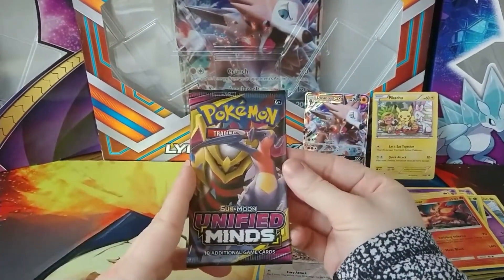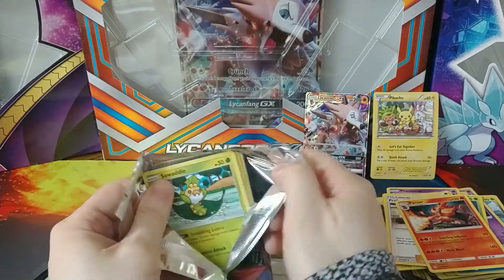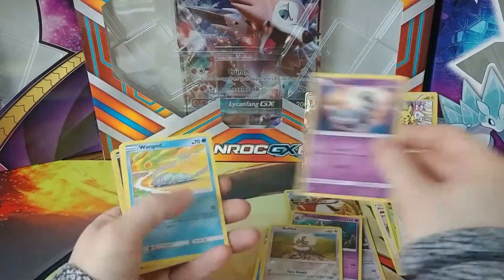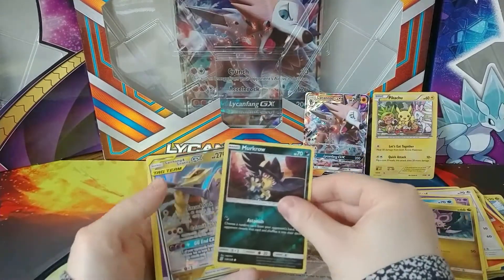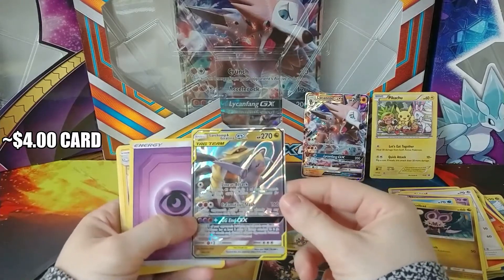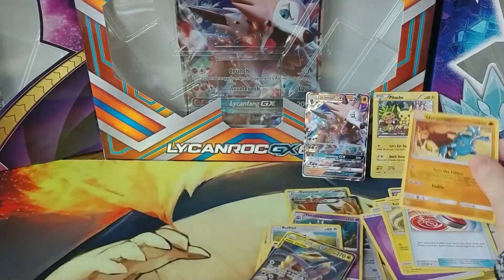Last pack for this video is the Sun and Moon Unified Minds. We've got a Sewaddle, Bidoof, Skorupi, Swimp, Noibat, Reverse Holo Murkrow, and a Tag Team Garchomp and Giratina — nice, that's a pretty good card and it looks really cool. Energy, Electric, Recycle Stamp, Heracross, and the Code Card.